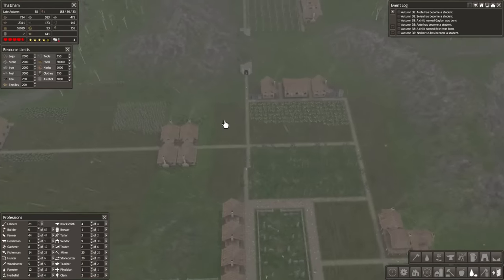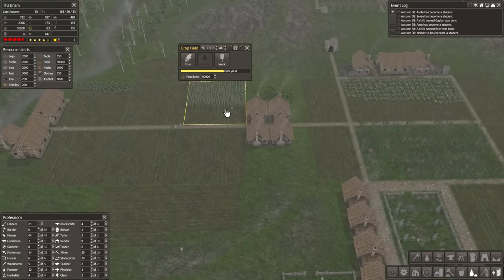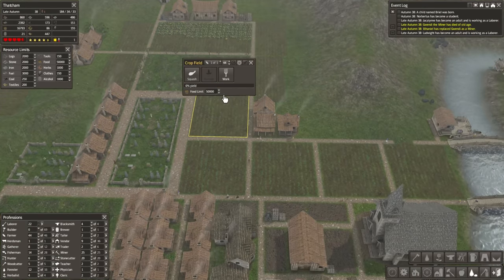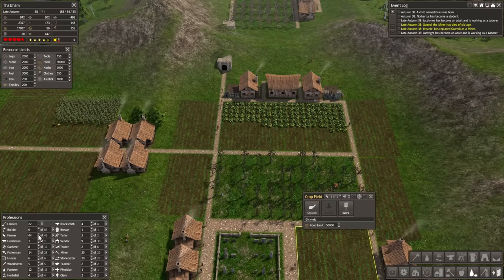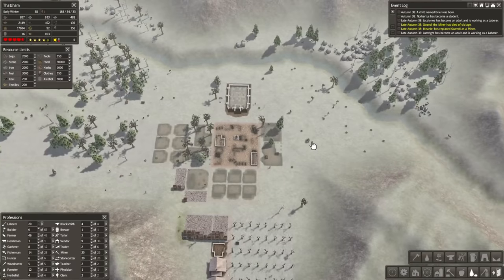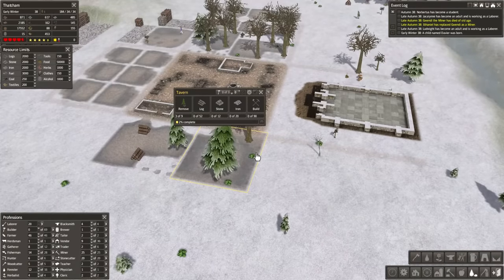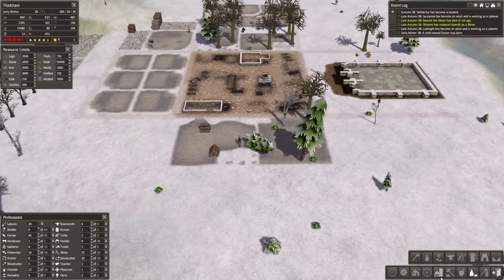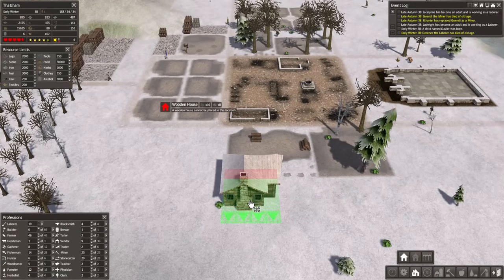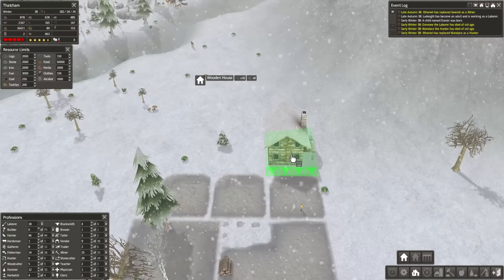We still have this harvest going on. I want to come down here and see how food production was last year — 26,000 produced, 25,000 consumed. We have 21 laborers right now. I've seen in quite a few of the comments that I should probably go through and increase the number of farmers on fields that are not being fully harvested. We still have a surplus of food — we still have excess every year. Also this tavern is ever so slightly in the way of the road here, which is kind of annoying, but I think I'm just going to let it be.